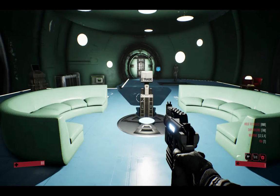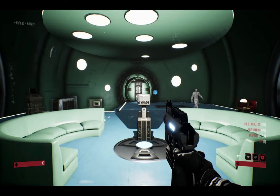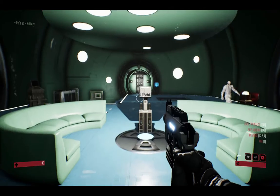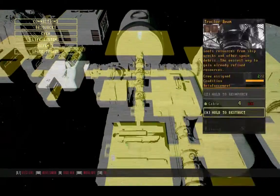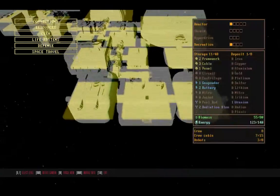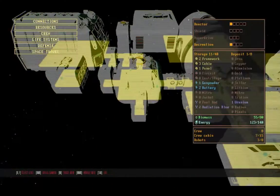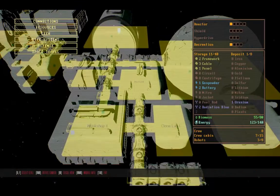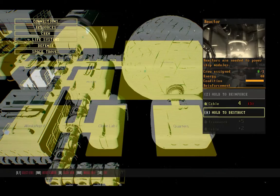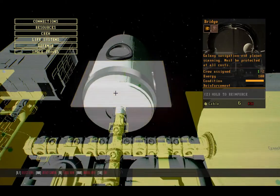Hello everyone, and welcome to the game Genesis Alpha 1. We are on a colony ship that I've designed myself. What is this game? You're going around colonizing the universe. Humanity's greed, corporate wars, that kind of stuff kind of ruined the home world. So now we've designed our own ship, and we're going to go colonize other worlds.